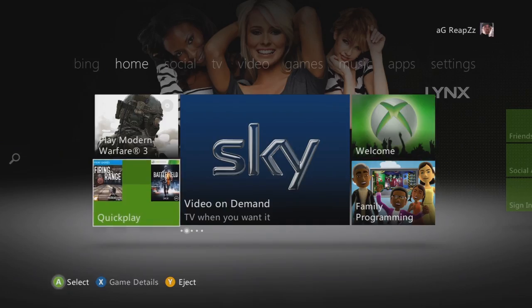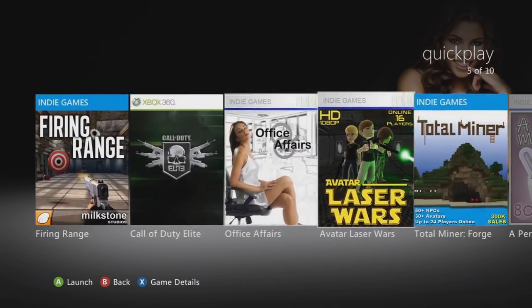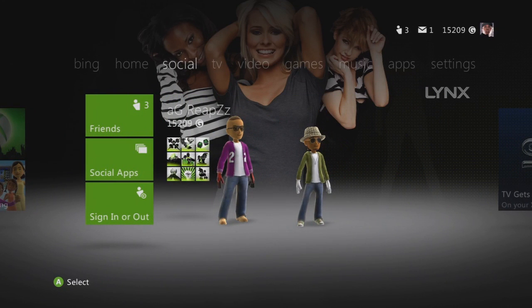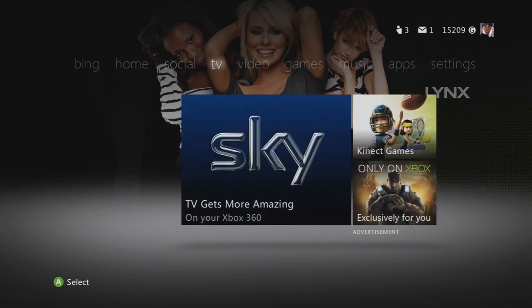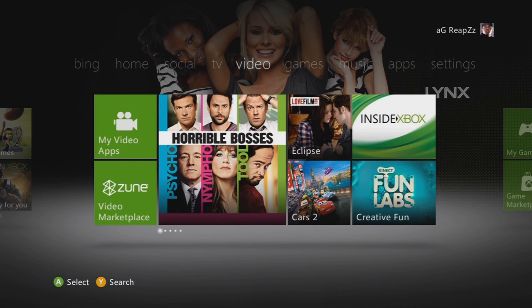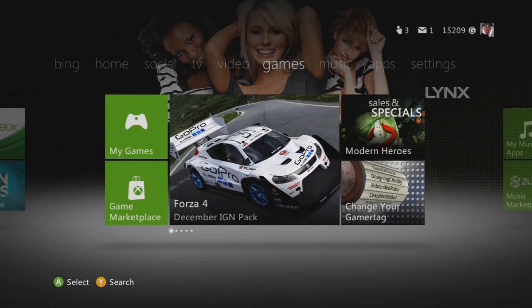And then we go to Home, which is where we're going to go. I'll look at Quickplay — these are all your games and all that. Social is just like where your friends are and stuff. TV, you've got your TV and stuff which will become Zoom. Videos, Lovefilm, all that.